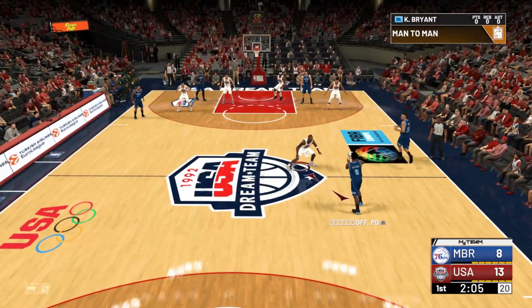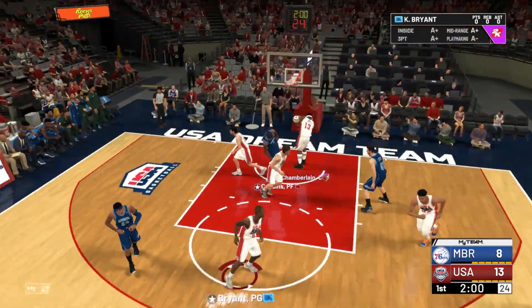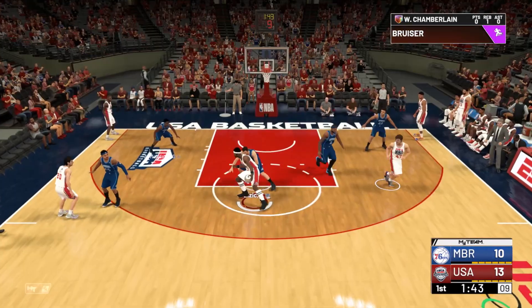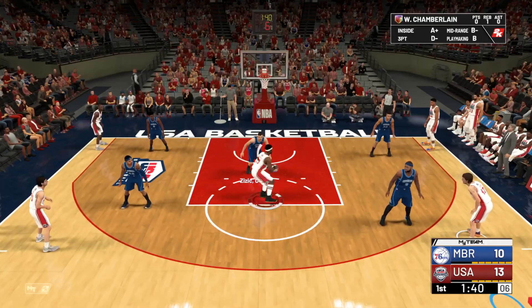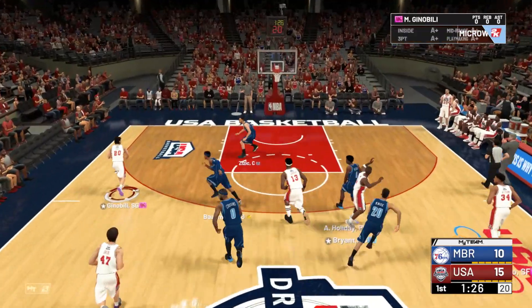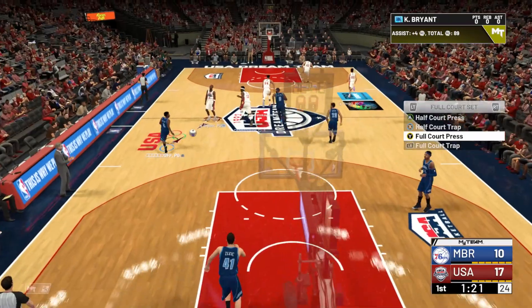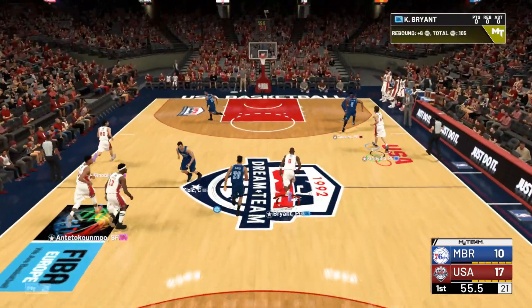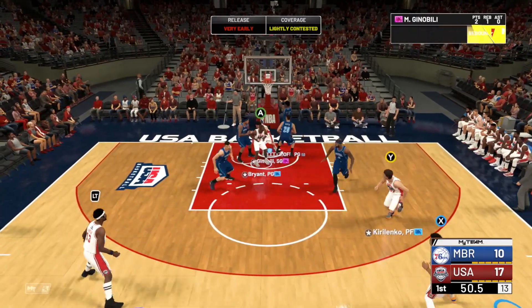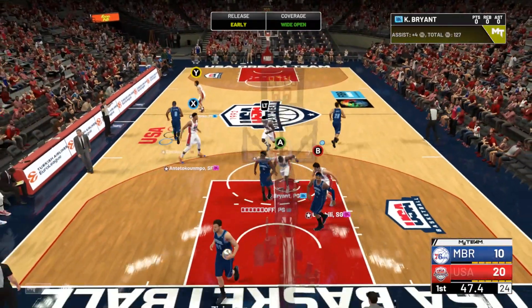He's got silver cards on the court right now. Great board there by Wilt. Zizic trying to guard Wilt Chamberlain — that's just not going to work. Good shot by Manu. Kobe Bryant blew a layup. Giannis for three — knocks it down. We got a 10-point lead, and we forced the early rage quit.